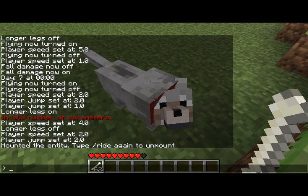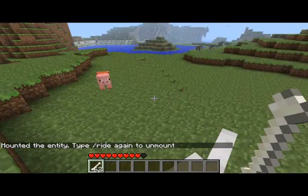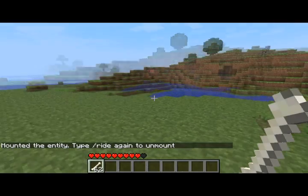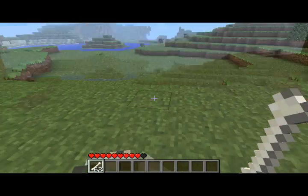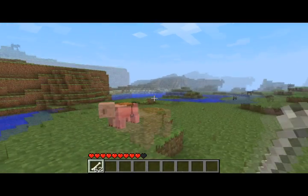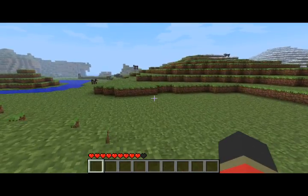Hitting T pauses the game so you don't have to worry about cornering the animal — you can just type in 'ride.' I'm riding my wolf! Can't really control it. In fact, the only animal you can really control would be a horse, but I'd have to have another mod to have a horse here. So we're going to go ahead and dismount and get rid of all that.